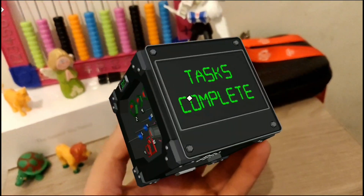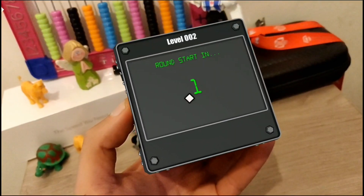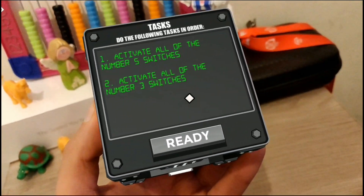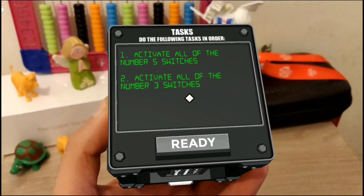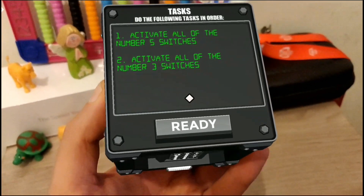This is the last one — completed. Alright, moving on. Level two. Something simple, please. Activate all of the number five switches. Activate all of the number three switches. Okay, so activate five and three. Let's go.